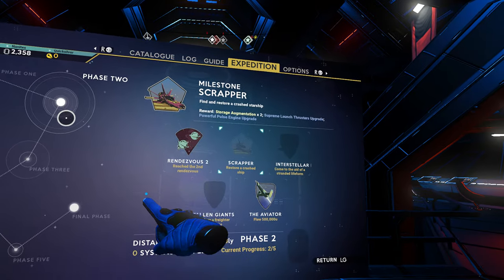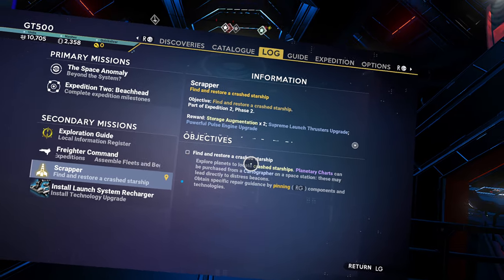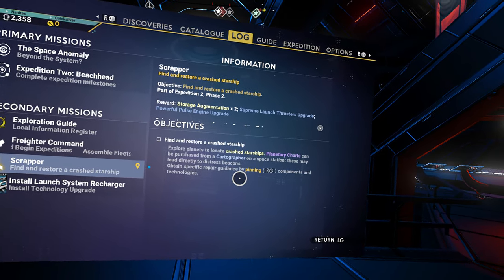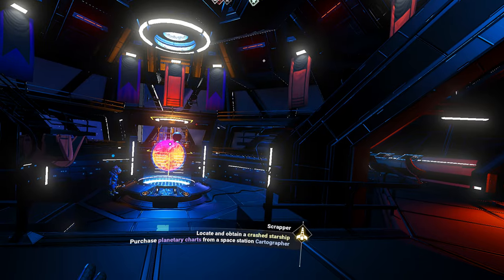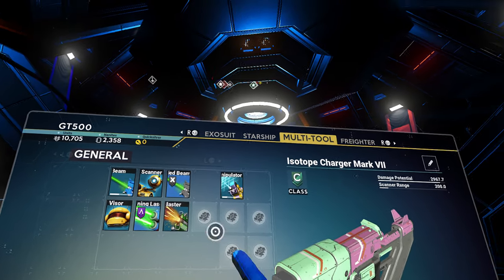We've done phase one. I need planetary charts. I can purchase them from a cartographer on a space station. I think I picked up some navigation data, but I may have destroyed it.